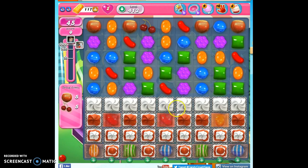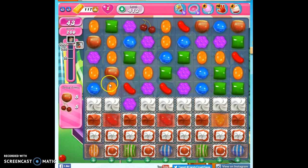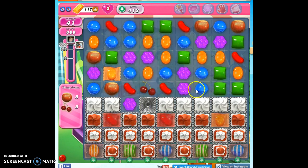We've got some nice helps in there. The things we're battling besides the frosting are actually the ingredients themselves — they tend to block things here. So the more quickly we can get them down to this level, so we have more space up here to make our matches and our specials, the better off we'll probably be.